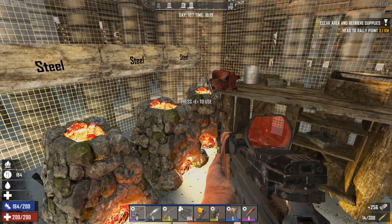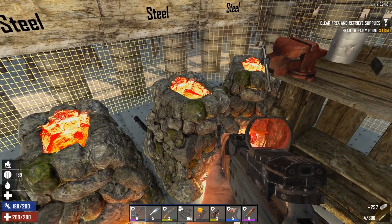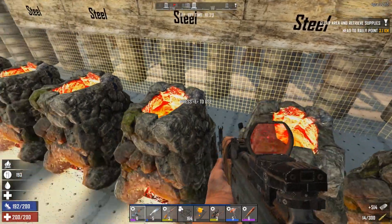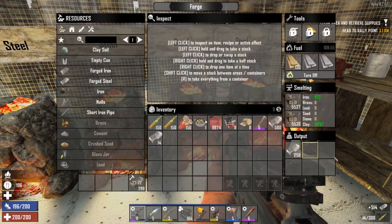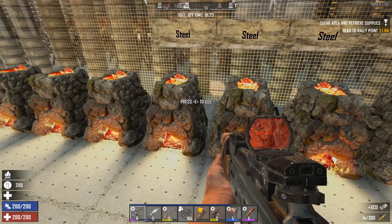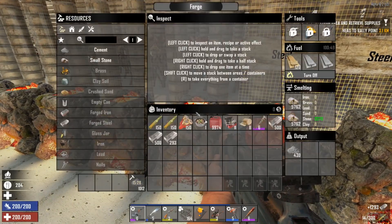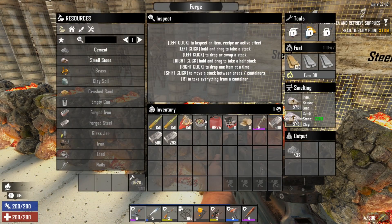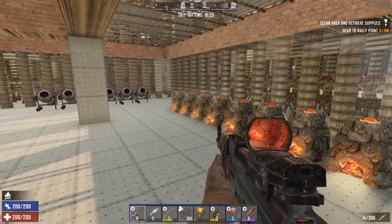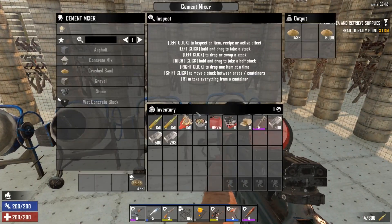First things first, we're going to spend some of that sweet sweet steel and get everything upgraded here. I've got one, two, three, four, five full forges going for steel alone, and the rest I now have lit up. We placed them down last episode but never did anything with them. I have them all lit up taking care of small stone for us, so these will be all of our cement ones.